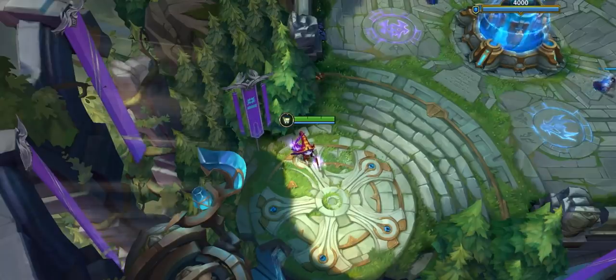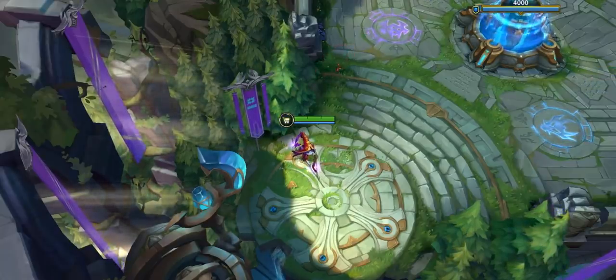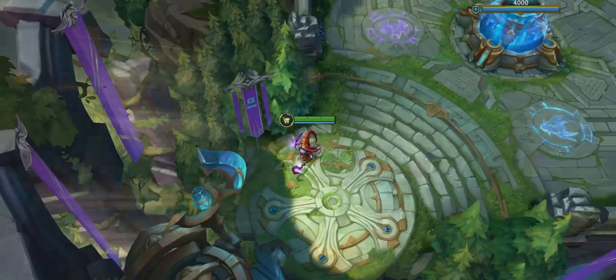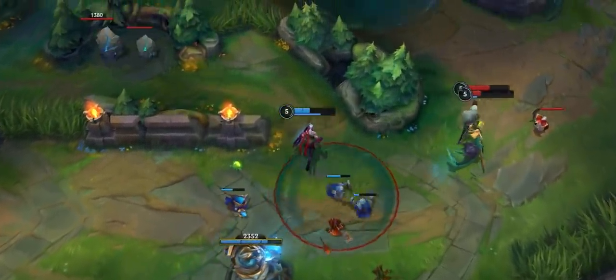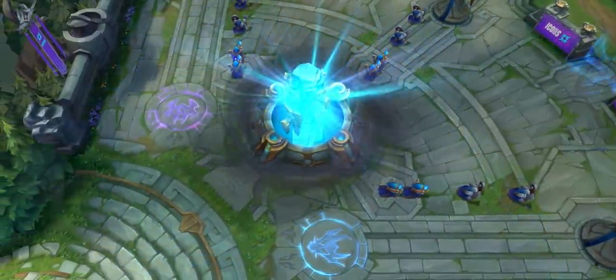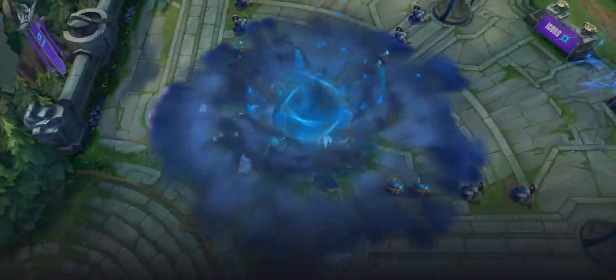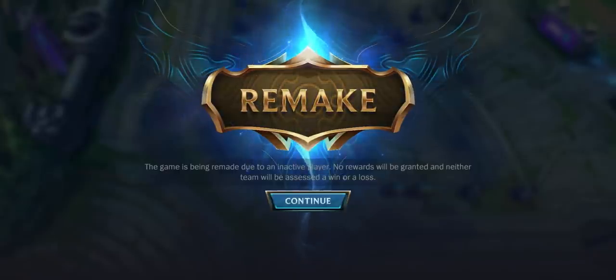We've heard from you since the very first open beta that disruptive behavior is one of the worst experiences you can have in Wild Rift. We know how frustrating it can be to have someone leave your game, leaving you and your teammates at a huge disadvantage. To combat this, we'll be launching the option to remake your games. If one of your teammates disconnects or leaves the game shortly after it begins, you'll have an opportunity to remake the game without being penalized. A remake results in a loss for the absent player, but for everyone else, it'll be as if the game never happened.